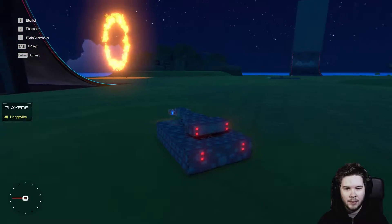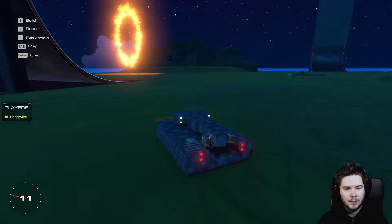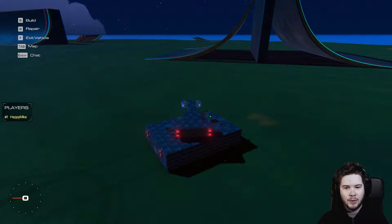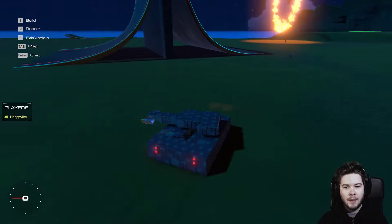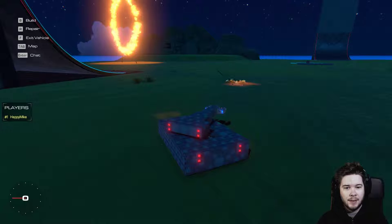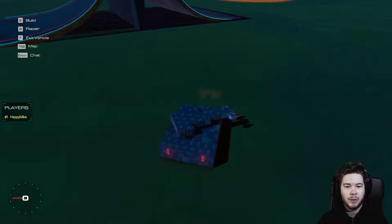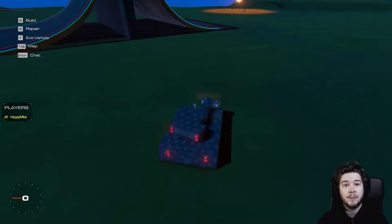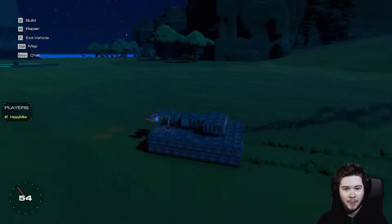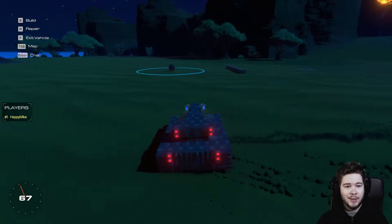Let me show you — if I bring those down and drive around, it doesn't really work. However, we can control it left and right of course, and shoot with the big primer cannon. Then when we want to put it back so we can drive, we just bring one of these guys up, turn the cannon, and bring the other one up — and it's locked in place.